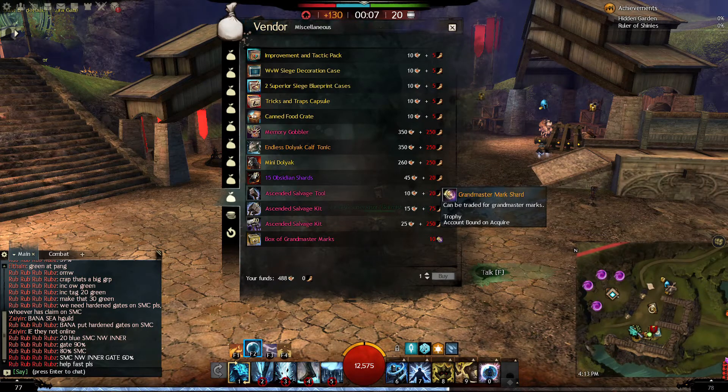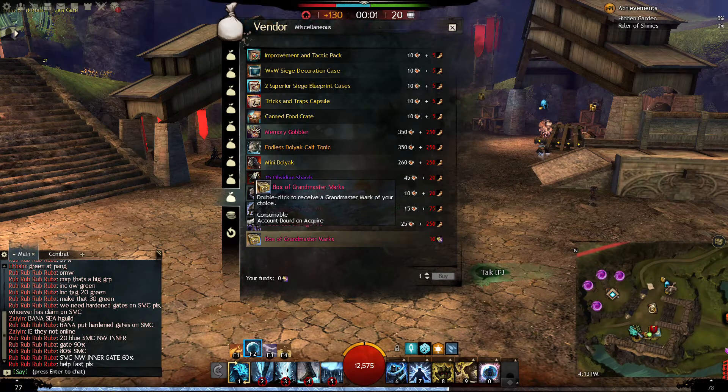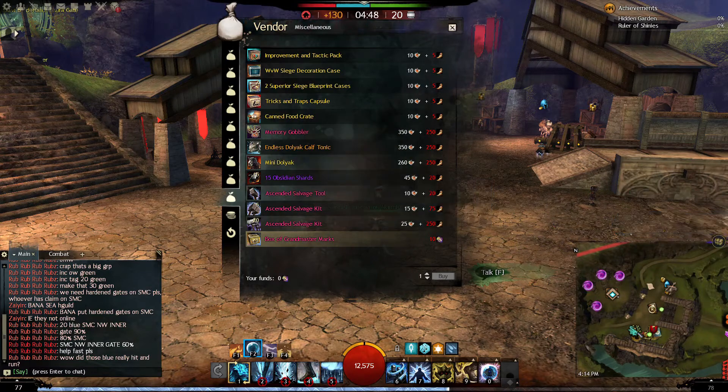You can get these marks just by playing. You accumulate little shards as you play, and once you have enough you come over here and buy the box of Grandmaster Marks, which gives you your choice of whatever Grandmaster Mark you want. That's a really easy, free way to get your Grandmaster Marks instead of crafting them.